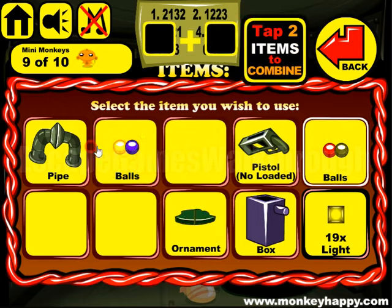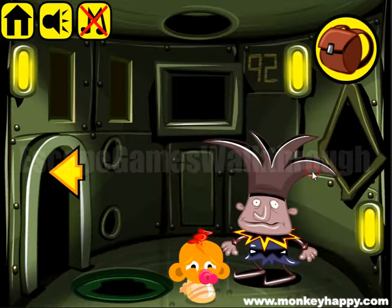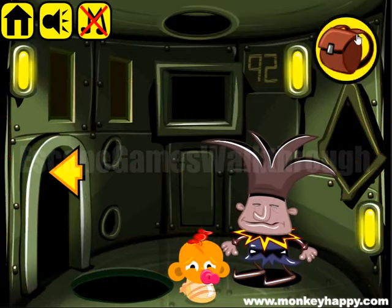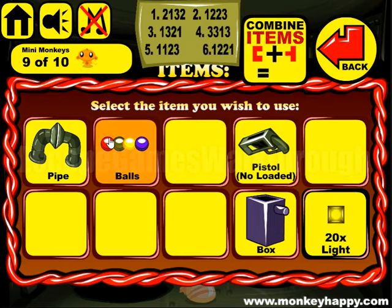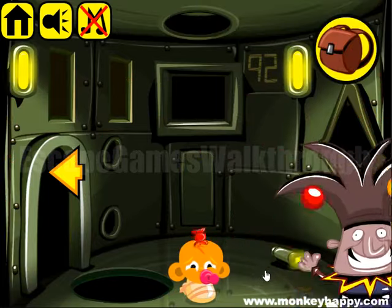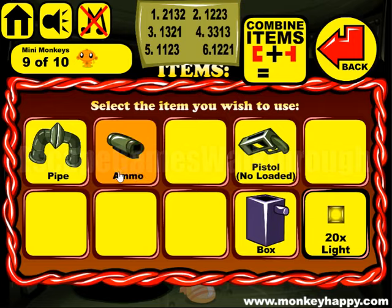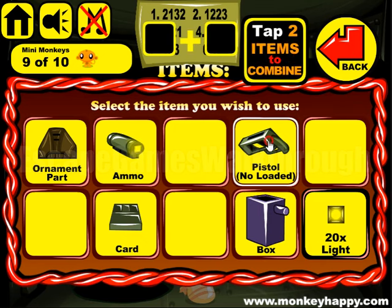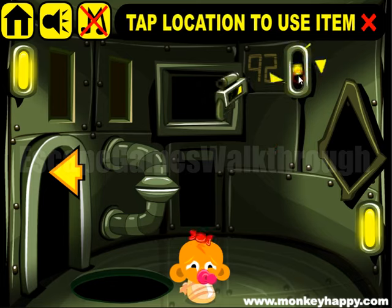Let's assemble them and go to the right place to use the ornament. Get the light. Use balls to get the armor. And use pipe to get part of the ornament and the card key.